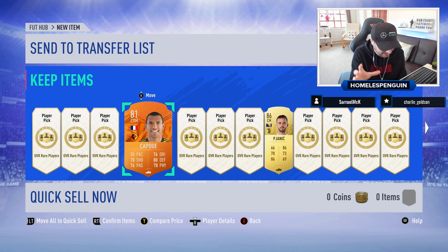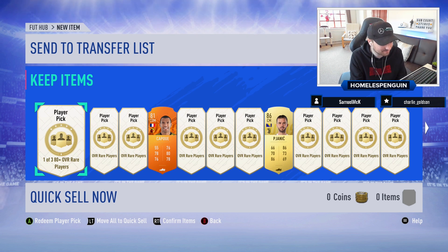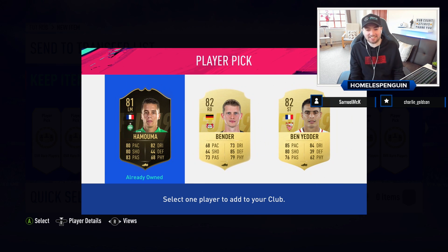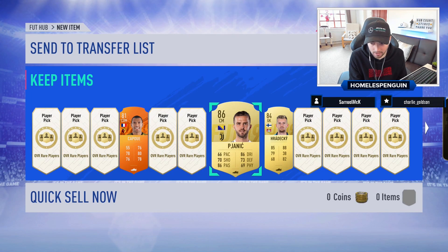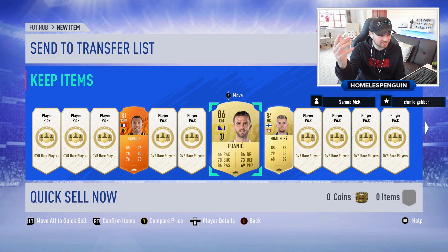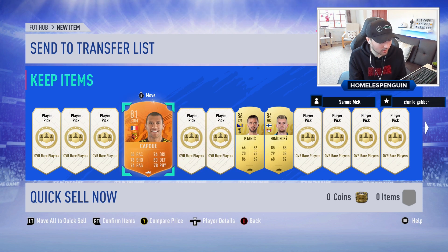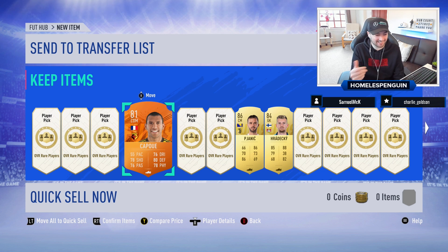Someone give me a number for a Fut Birthday item — oh my god, this is just ridiculous! I already own him — no wait, the one I've got is tradable. He's gone straight to the duplicate section. We'll find out at the end, but what a start — two special items and two cards rated 84 or above.